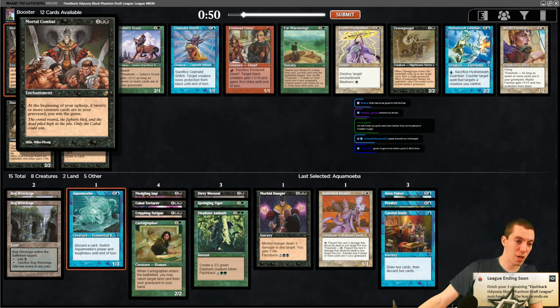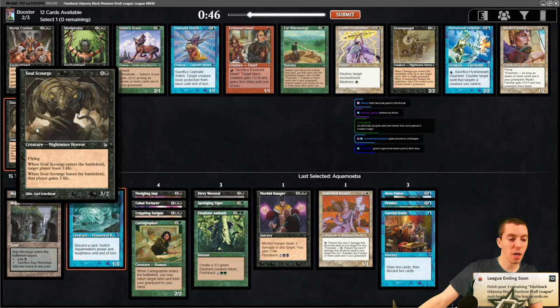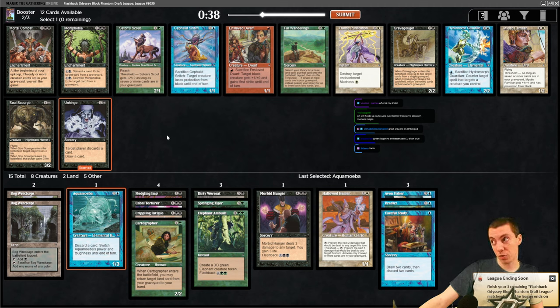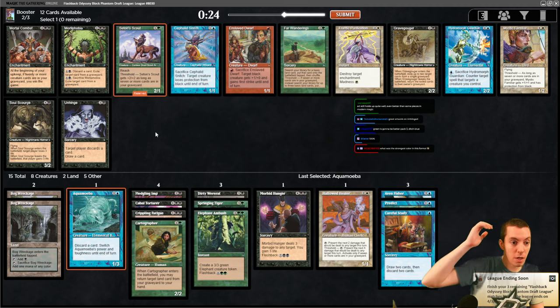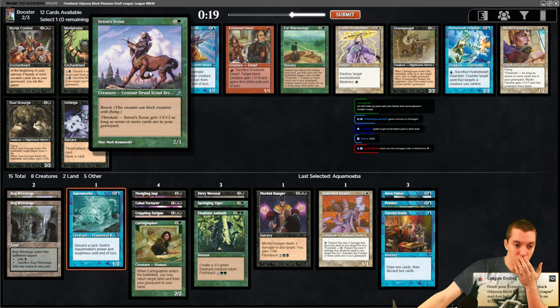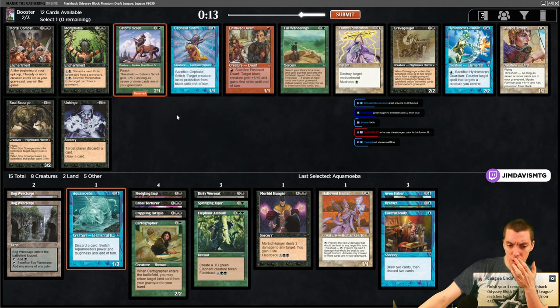Baby Roar - keep 20 or more creature cards in your graveyard and you win the game. Soul Scourge - a 3/2 flyer ETB siege rhino effect. We got Wormfang Drake, which is insane if I remember correctly. Seton's Scout again. Man, you can't afford to waffle this format - you have to pick a color or you won't have enough playables. A 2/1 reach for two, at threshold gets plus two plus two - this card saw a little constructed play. I'm definitely black. Just take the Soul Scorch.